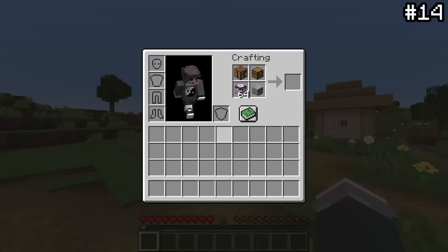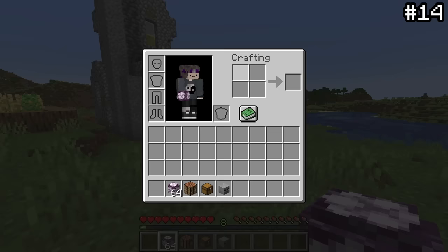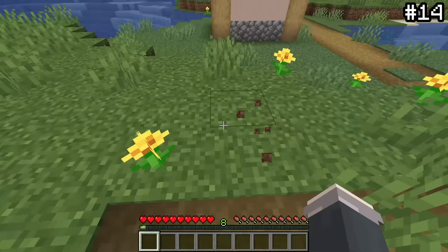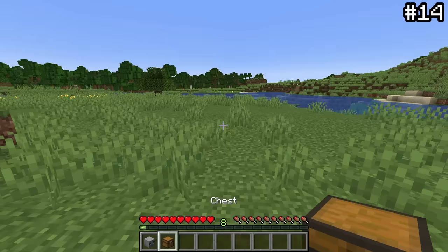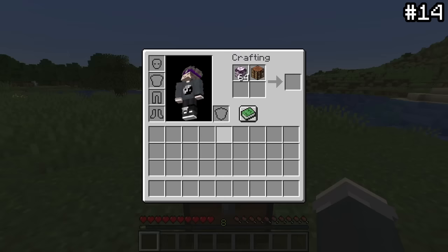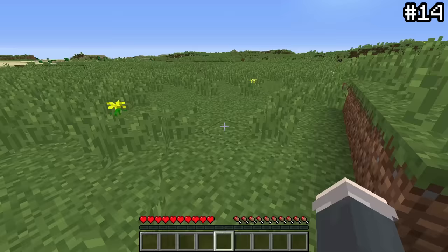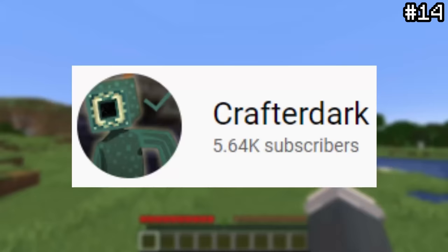You can use the crafting grid as extra inventory space. By changing your Minecraft mode to touch screen and using your number hotkeys to place items in the crafting grid, you can click anywhere outside your inventory with the mouse and the items will just stay there. You can still play the game with four whole extra inventory spaces — your device doesn't even need to be touch screen. This trick was patched in 1.19 but works in every version before, and in 1.8.9 it even bypasses the /clear command, allowing you to smuggle items. This awesome hack was discovered by crafterdark.